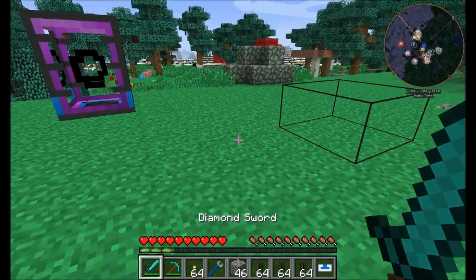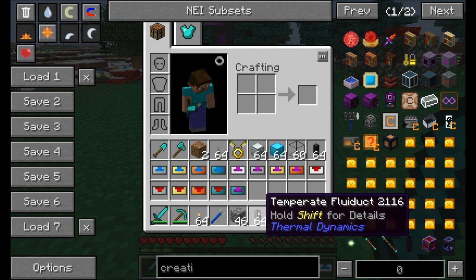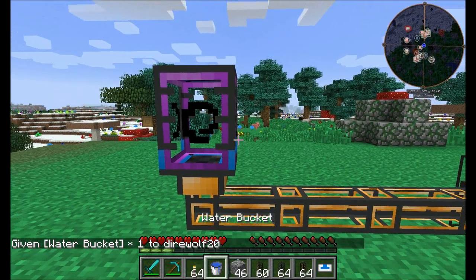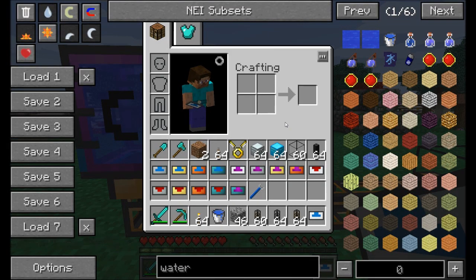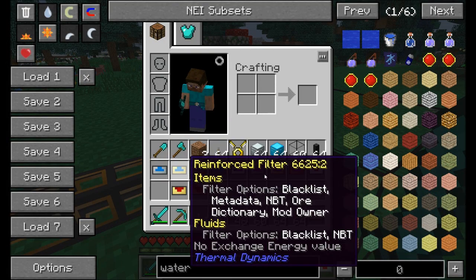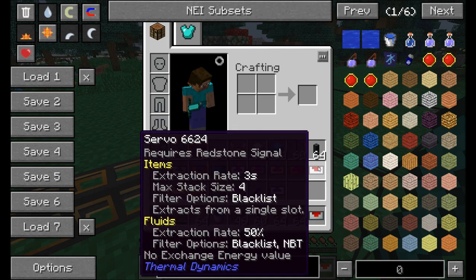The next type of transfer is liquid, with three types of fluid ducts available. The temperate fluid duct is the basic version — just copper and regular glass. It works well for most things, but if you pump something extremely hot or cold it may break and spill contents. Let's fill a tank with water and start transferring. For fluid ducts you use similar servo and filter setups. The basic iron servo has an extraction rate around 50%, the hardened servo is 75%.